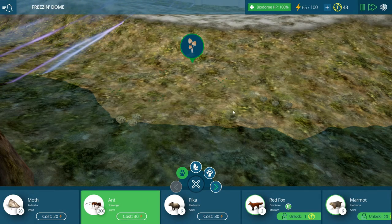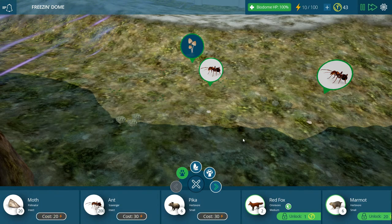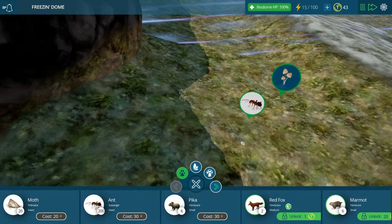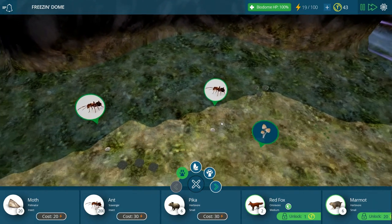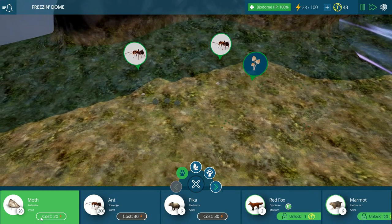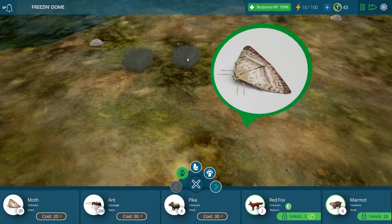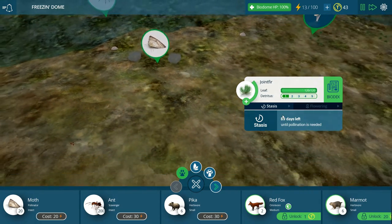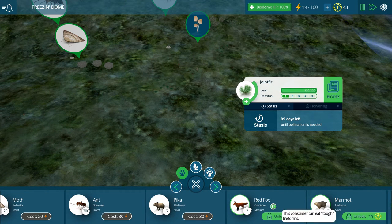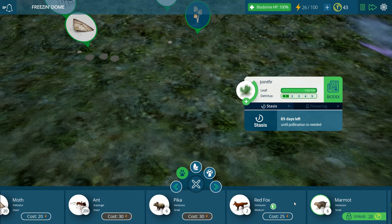Let's look at some of the animals. I'm going to add the ants - let me add an ant mound there, I'm going to add two. There and there. I kind of forgot how to do this - the controls. Let's get some of these pollinators going so that they can start pollinating the joint fur and things like that. This consumer can eat tough lifeforms - that's cool. I love those new little things. Let's unlock the red fox - it's only one point there.